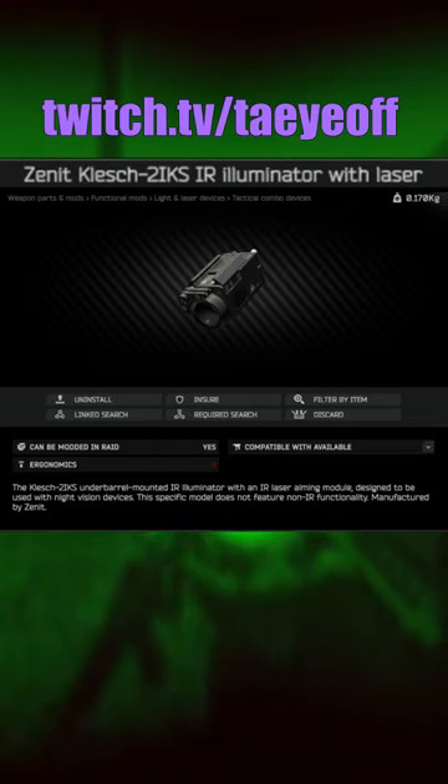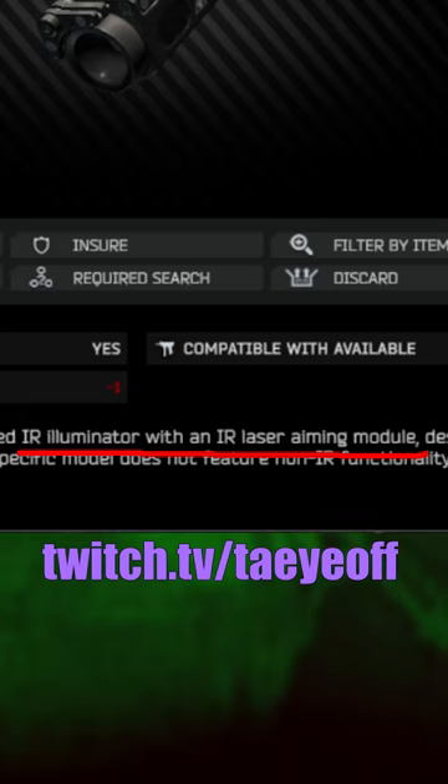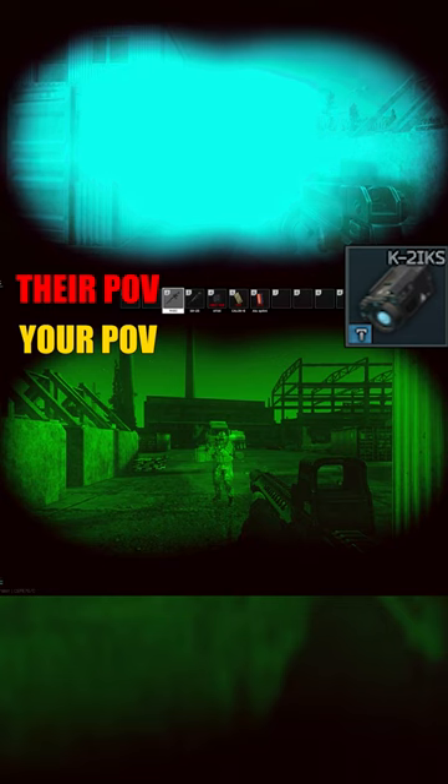The Klesch IIIKS IR is the most overpowered flashlight in Escape from Tarkov. As you can see from the description, it's supposed to be an IR light, but this only works on your client side. From your opponent's perspective, they get fully blinded as if it's a flashlight.